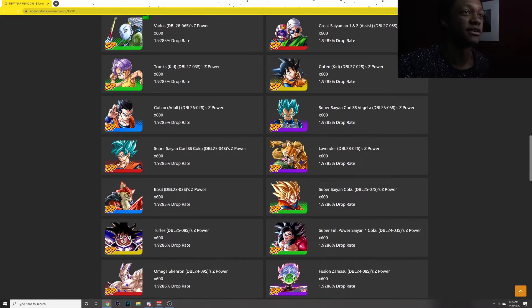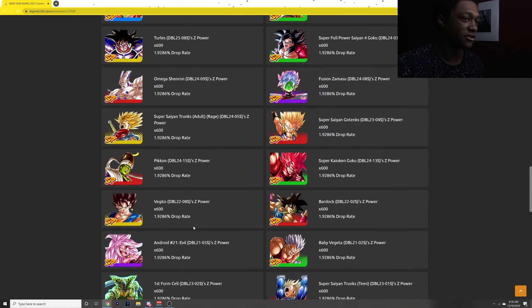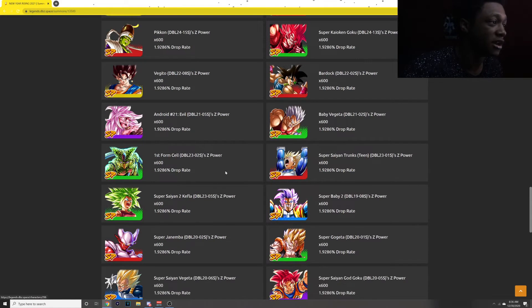This Goku is still good. This Vegeta is still good. This Gohan — Jishin, Jumatsu — use them in the lineup. Turtles, you can use them in some lineup. Gotenks, you can use them for fusions. Vegito, for fusions. Android 21 — that's for the Android team if you wanted to run. Super Kaioken Goku, if you wanted to, you can put it in a God team or in a Saiyan team. Kefla is great still.